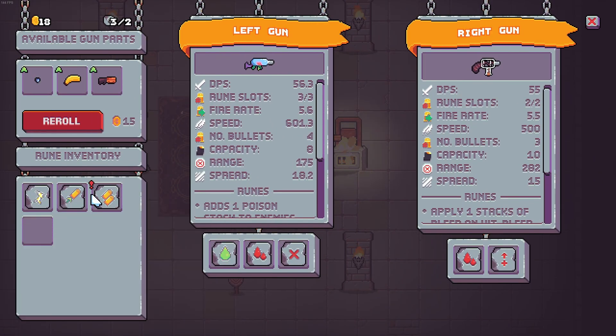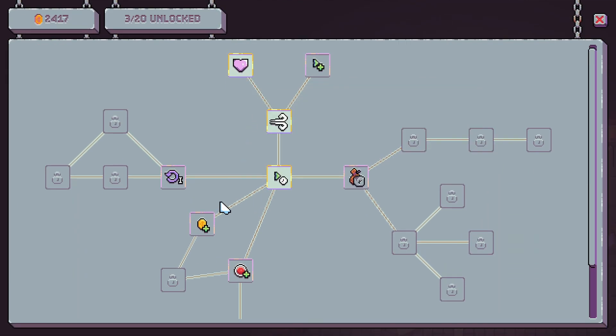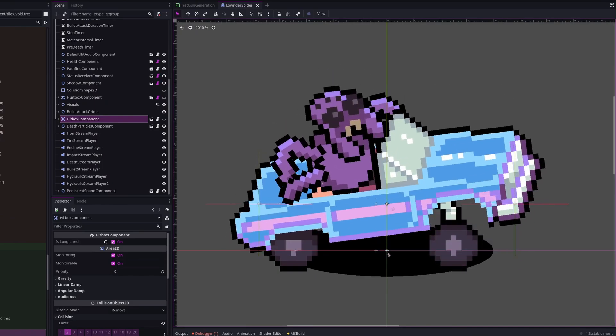There are so many cool things that I have to show you, from the reworked gun upgrade system, to permanent progression, to new enemy types like the mighty Lowrider Spider.